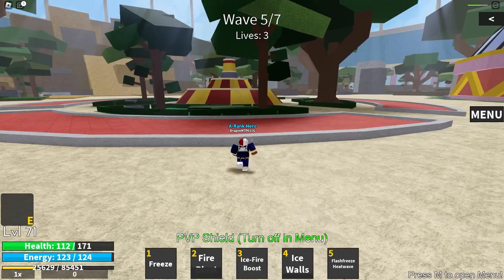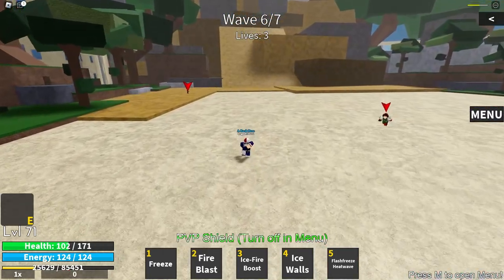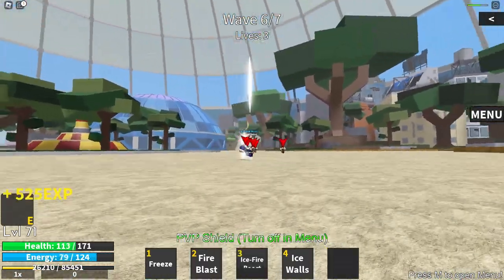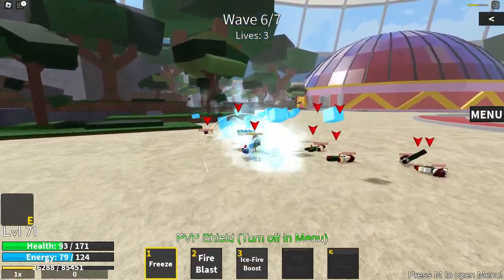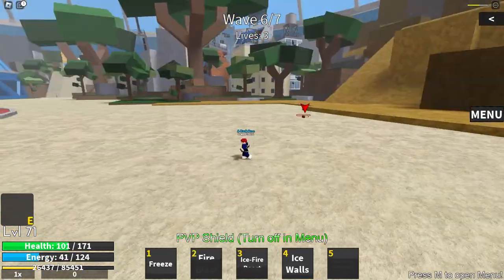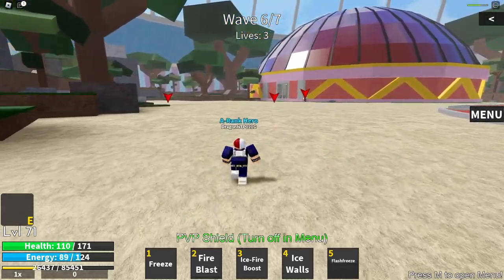Wave number six — I ain't scared, I got a flash freeze heat wave ready for someone's face. Let's quickly flash around. These guys are actually going to despawn, so let's one-shot them. Ice walls — we can double freeze, actually we can't. Let's use fire blast and end it. We've wasted too much time, HP is not looking too good. There's one more wave after this.